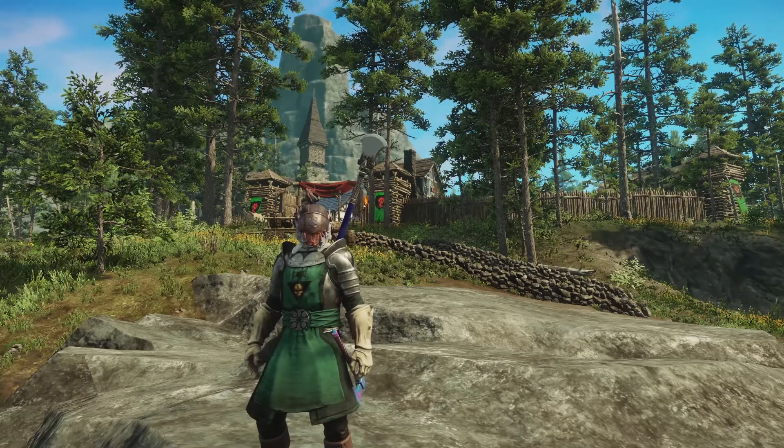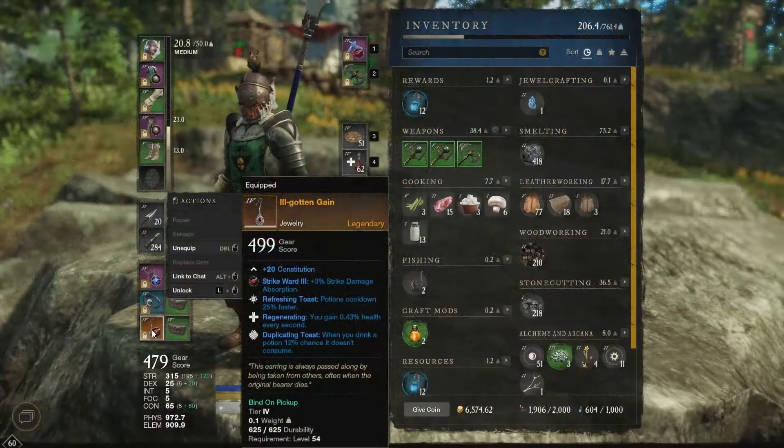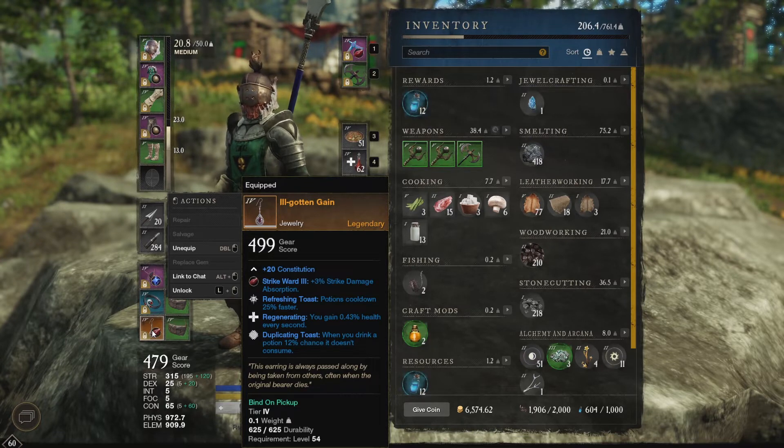First, let's take a quick look at the Ill-Gotten Gain. It is a gear score 499 legendary piece of jewelry that goes into your earring slot. It adds 20 constitution and comes with the Strike Ward 3 gem, which increases your strike damage absorption by 3 percent. It also comes with three different perks.